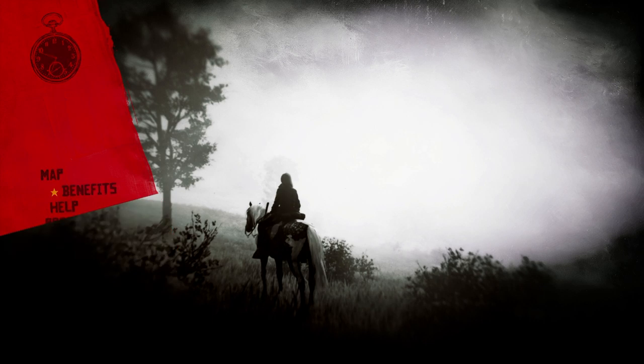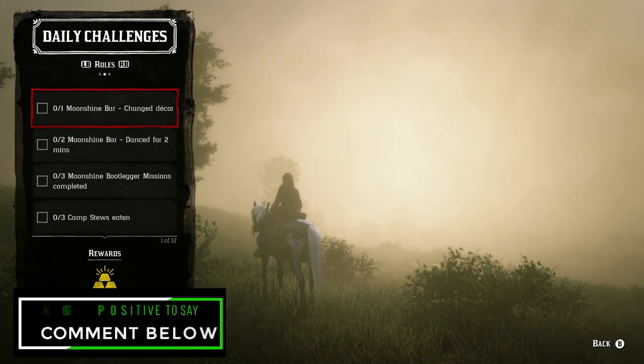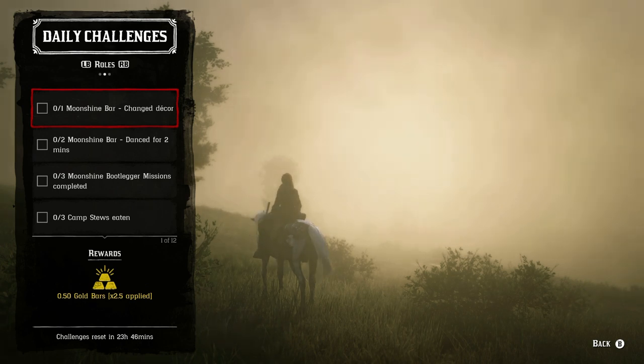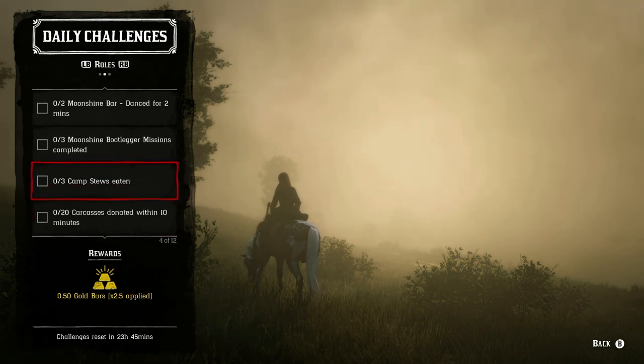Now for the daily role challenges. Moonshine bar decor update — just change the decor, we had this one yesterday. Go talk to Maggie, change it, then you can quickly change it back — but you have to completely exit that menu and re-talk to Maggie for it to take effect. For the dance challenge, you have to hold your button down for a total of four minutes across two separate two-minute sessions. Then complete three moonshine missions by talking to Maggie or having them randomly spawn in your world. For camp stews, just go to your camp — as long as you have the stew pot, just get the base quality stew and eat all three. It takes less than a minute.